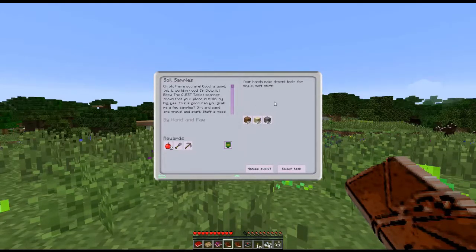First task is soil samples. I'm Biologist Bitsy. The quest tablet scanner shows that your place is big. Can you grab me a few samples? Dirt, sand and gravel. So we need five pieces of dirt, five pieces of sand and one piece of gravel.